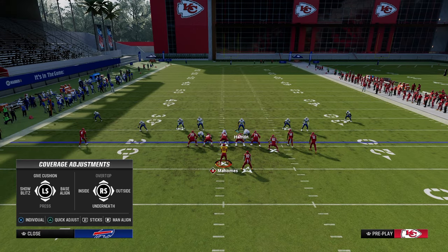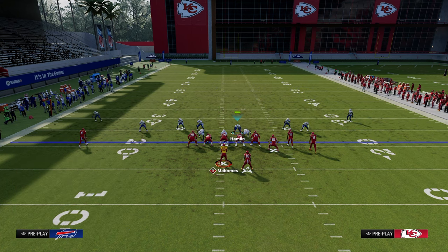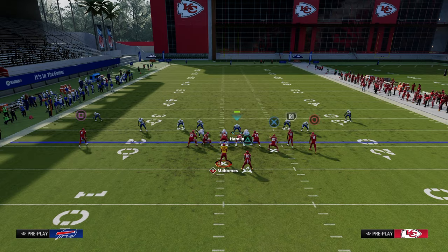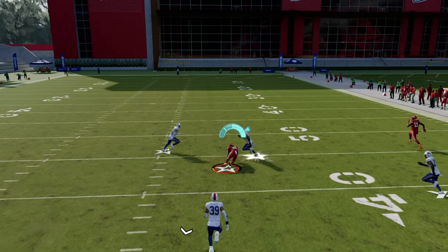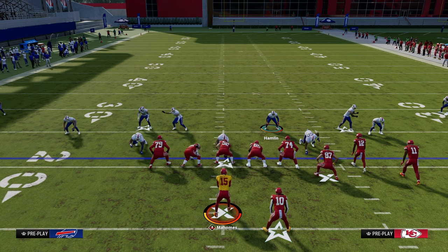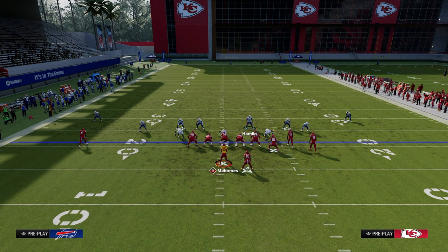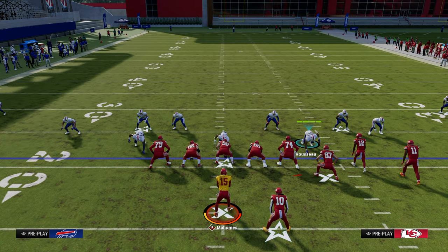When we talk about closing off throwing lanes, this would be the most optimized Durham defense. The running back throw is still there, but it has to be into a KO, perfectly timed, a tight window. When you send five, you can't take away the mid-range.